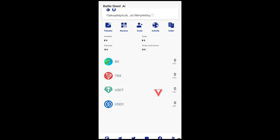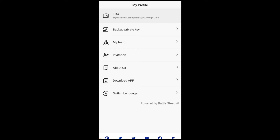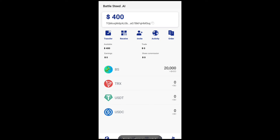Down here you're going to see my profile. Go ahead and click on My Profile, then click on the Invitation icon. It's going to bring up this page. You need to scan the QR code or enter the code I'll be giving you in the description. Once you bind the code, click on Binding — and you can see I've automatically received $400 right into my account.